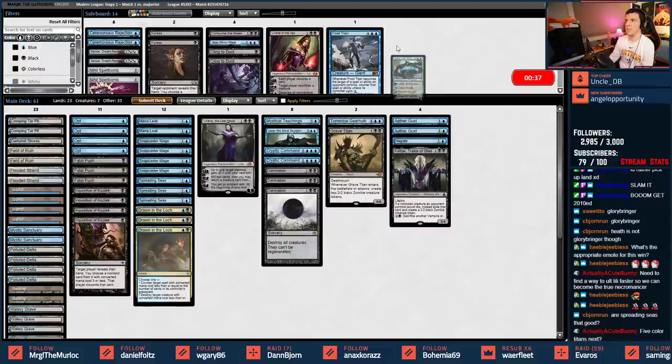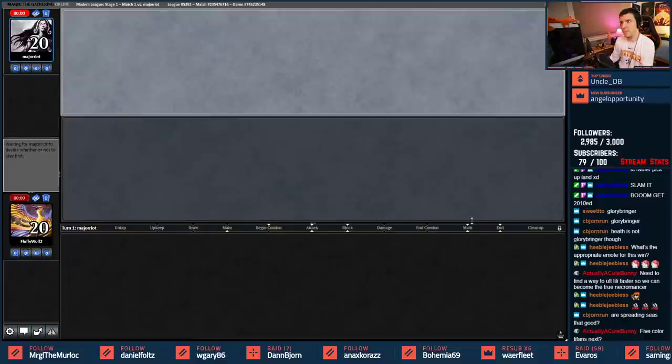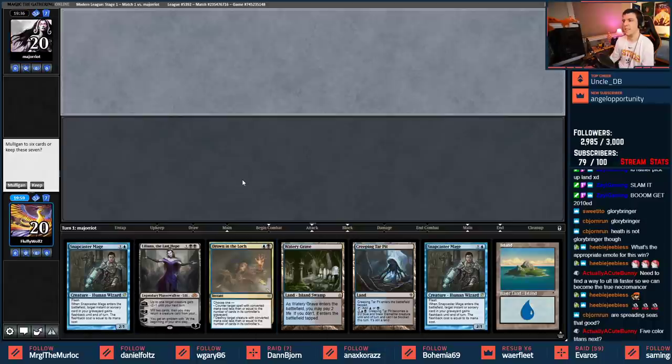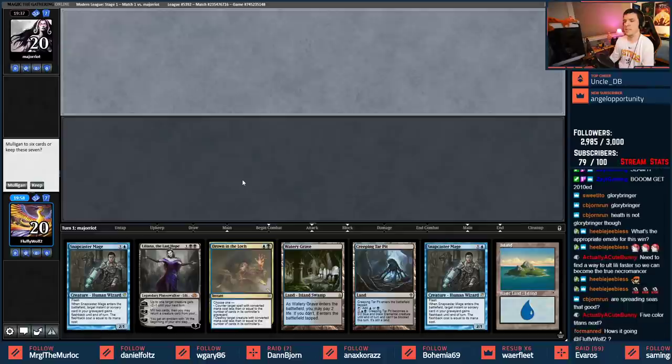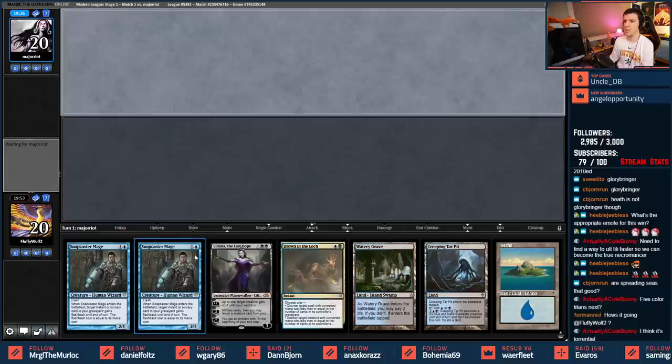I think I want to cut a Jace - maybe it's Mystical Teachings actually. Five color titans? No, let's not get crazy. Interesting hand - could get Blood Mooned on turn two which would be awkward. I think Torrential comes out since it's just replaying Damnations in the yard. Opponent mulls to four cards - really not great for them.